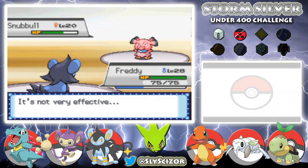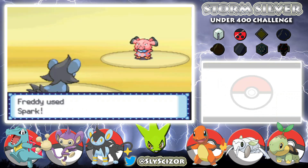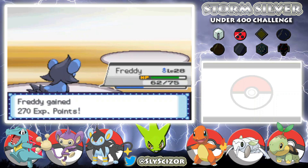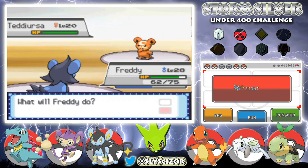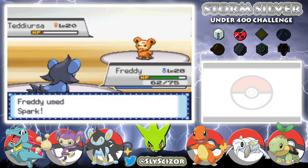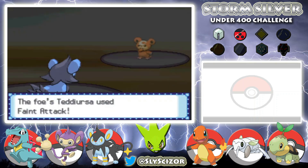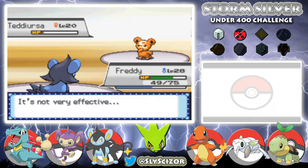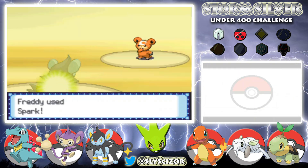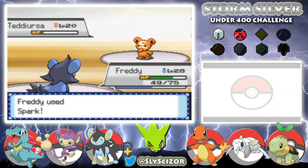Snubbull's Fairy-type, right? Spark should do it. Last up is a Teddiursa — we'll Spark it. It makes switch-training harder with battle style set to Set because I have to risk taking a hit, but we'll get there.